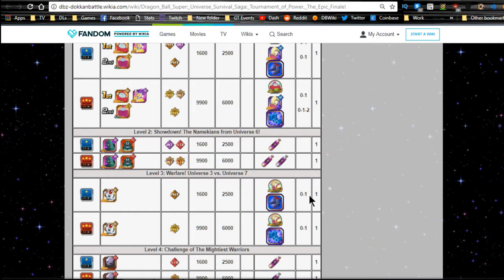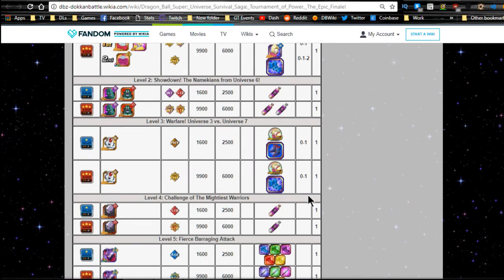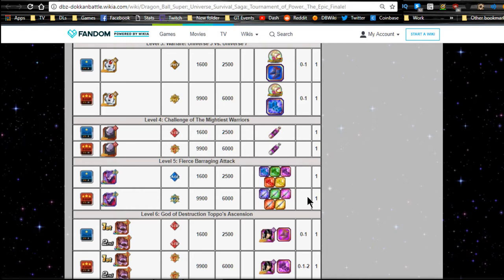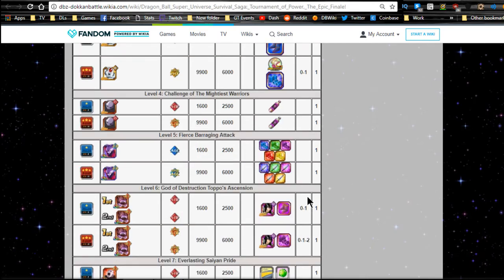Level two, Showdown - just do it for the dragon stones. Level three, you get the Android 18 metals which will Dokkan awaken the Technique Android 18. These Dokkan awakenings don't get Fierce Battle, which is a shame, but it is what it is. Stages four and five are just regular stages for dragon stones.